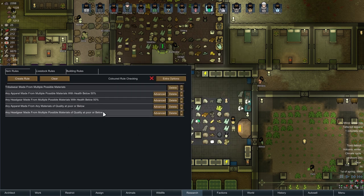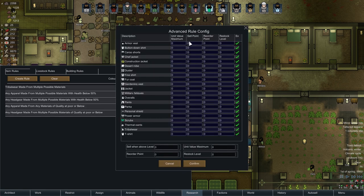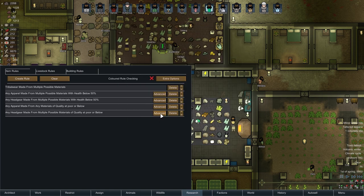Let's see these — that's fine. Let's check on advanced. Exclude armored vest — there we go, that's what we wanted to see. I don't want to sell any military fatigues — actually, we've got enough of those. Power armor, personal shields — I don't want to sell those because they're hard enough to get as is.